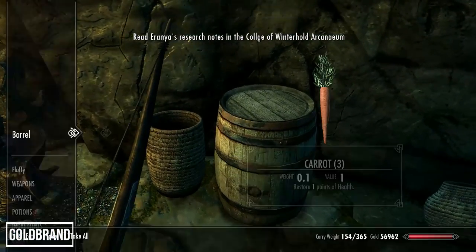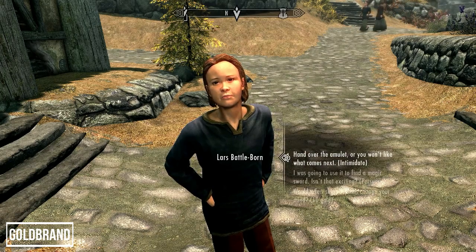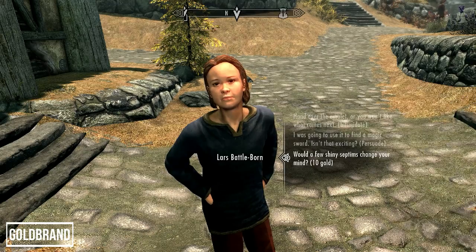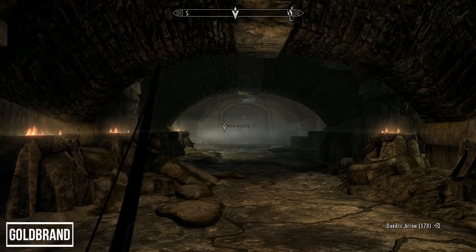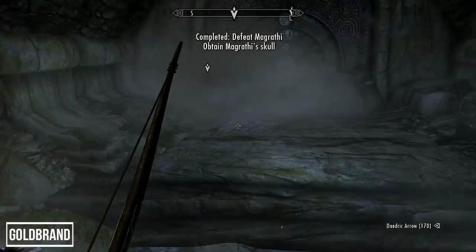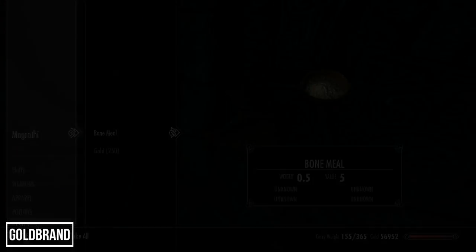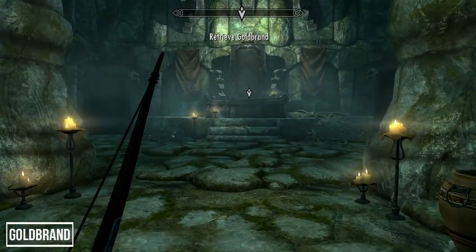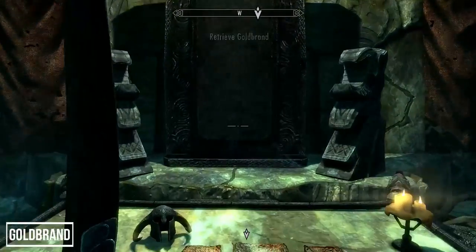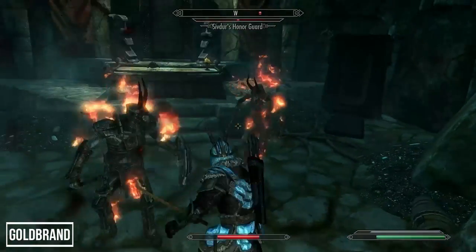The quest splits into two parts — head to Whiterun to get Sivdur's amulet from Lars Battle-Born, and head to Ivarstead to find his betrayer in Shrouded Haunt Barrow. Lars will give you the amulet for about 10 septims. Sivdur's betrayer is a dragon priest called Magrath, who you need to kill and take the skull from. Place both the skull and the amulet on the pedestals to gain access to Sivdur's tomb, and at the end retrieve the katana Goldbrand.